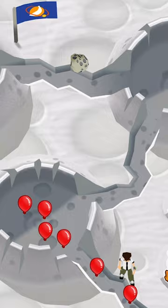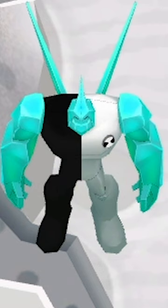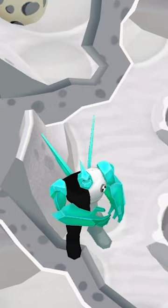Wait a second, Ben's not attacking any of these balloons. That's because he has a little ability. It looks like he turned into one of the aliens, so now let's see what happens to the balloons. Boom — popping them like it's nothing.